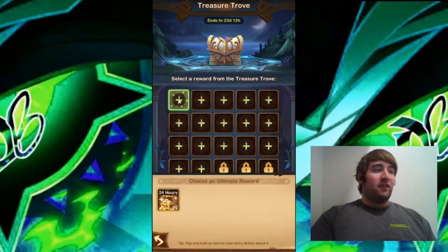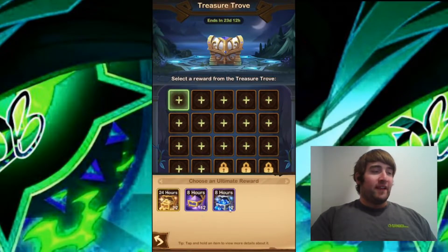I'm going to start with this first one in the corner. It gives you your basic resources here. I'm going to choose the Essence, because I'm always needing Essence on my main account.